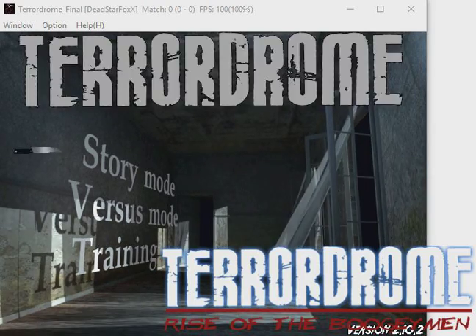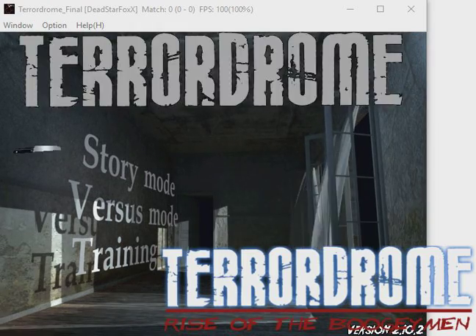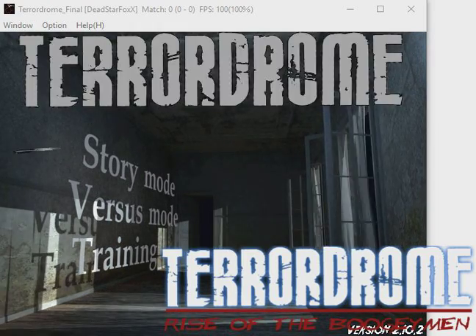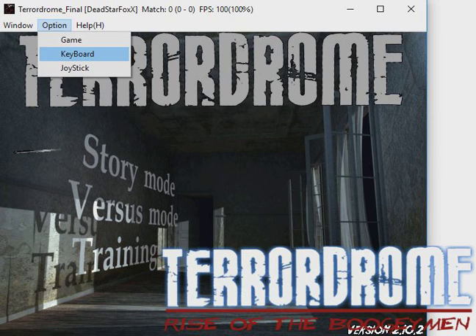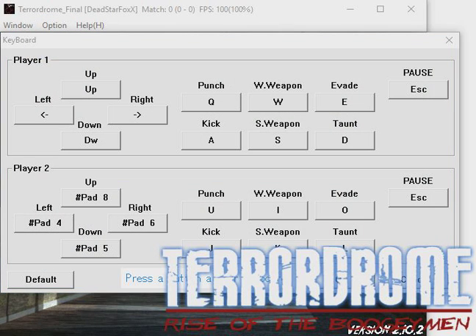This is how I set up my keyboard. Go ahead and turn on your Terrordrome game, go to Options, then Keyboard. Under Player One, you just click and put the button you want — that's pretty much it.